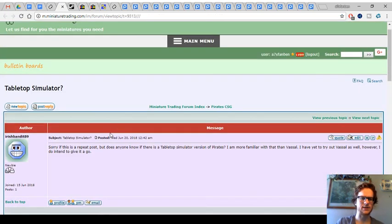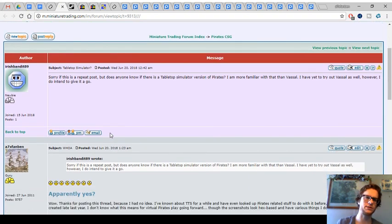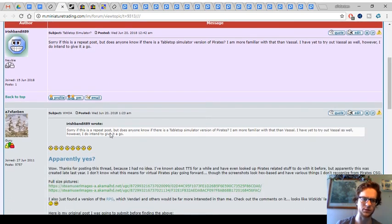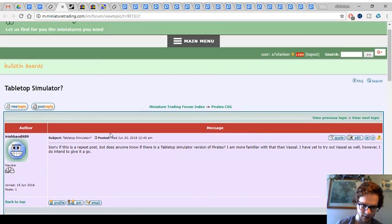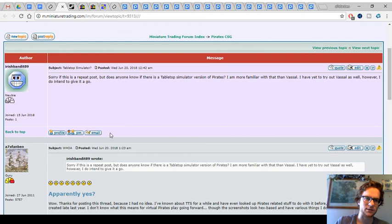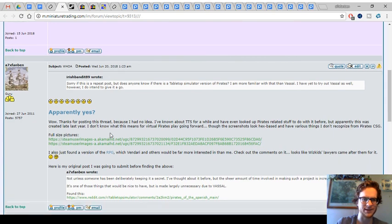One of the more interesting things I've seen this year — I have to credit IrishBandit89 for coming up with this thread — where he's inquiring about Tabletop Simulator, which is basically a computer program, kind of similar to Vassal in a way where you can play board games in a 3D environment. I haven't used it or bought it or anything, but I've been wondering a few times in the past if there was a Pirates module for it. Last night I double-checked, and apparently not since last September, because there is one now.